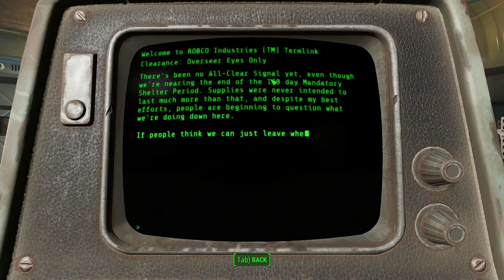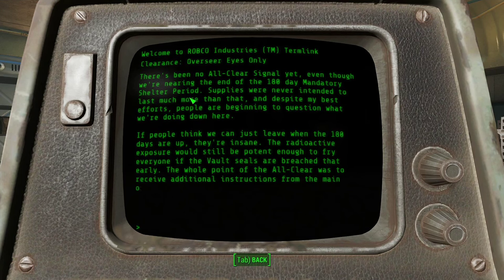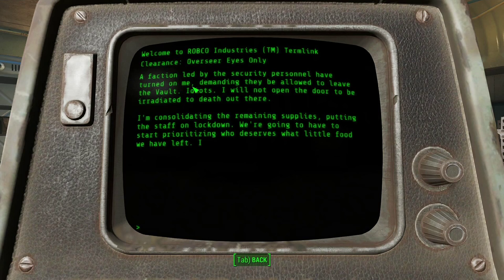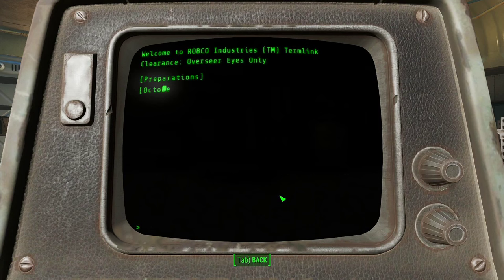There's been no all-clear signal yet, even though we're nearing the end of the 180-day mandatory shelter period. People are beginning to question what we're doing down here. If people think they can just leave when the 180 days are up, they're insane. And then finally there's been a mutiny — a faction led by the security personnel have turned on me, demanding they be allowed to leave the vault. We decided to consolidate the remaining supplies and put the staff on lockdown — fewer mouths to feed. Clearly this guy is a bit of a madman.